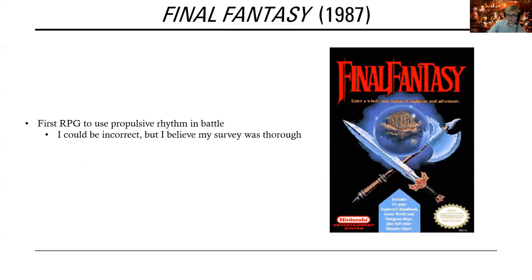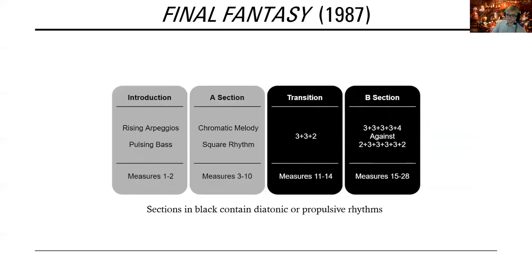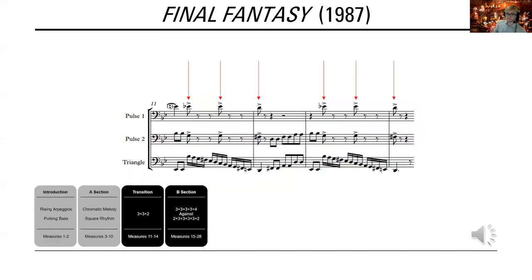To my knowledge, the first RPG to use propulsive rhythm in its battle theme is the original Final Fantasy, which conveniently serves as a useful starting point because it demonstrates both transitory and cyclical propulsive rhythms in its sole battle theme. In the overall introduction-A-transition-B form, this track features a transitory propulsive rhythm in the transition and a cyclical one in the B section. After the chromatic harmonies paired with the plain four-square rhythms of the A section, the transition begins with two eighth notes on one beat, followed by three high-pitched stabs of sound syncopated along the 3-3-2 rhythmic pattern. There's a brief return to the 4/4 meter before the stabs repeat, and then the music moves on to the next section. Let's listen.